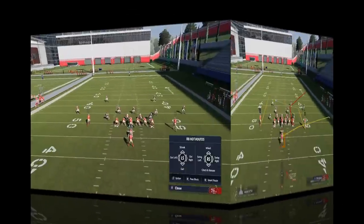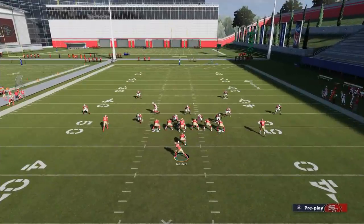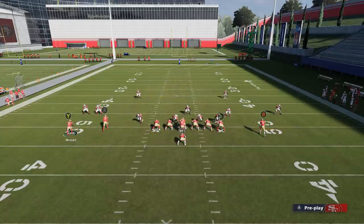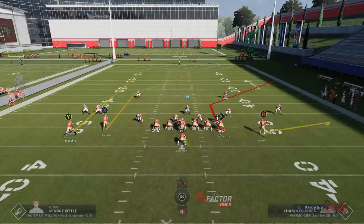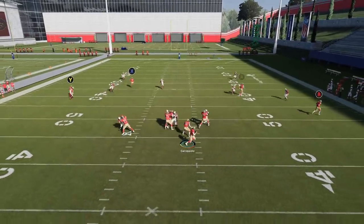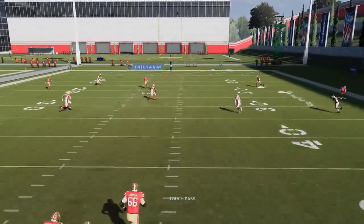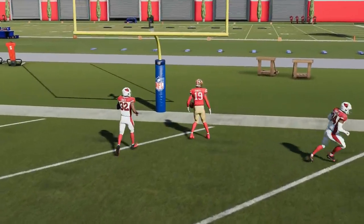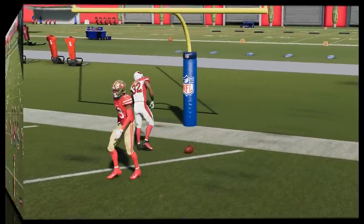Against Cover 2 Zone, I'm going to mirror that look. I'm going to motion this guy out and put him on a streak — that's all I really need to do. Then I'll block the fullback, put the B route on a flat, and put the A route on a smart route. This is just going to spread the Cover 2 safeties as widely apart as possible, and then I basically just pass lead up once he makes that break. We just split those safeties.